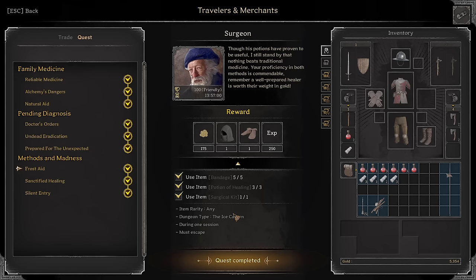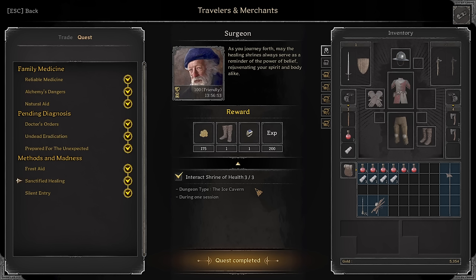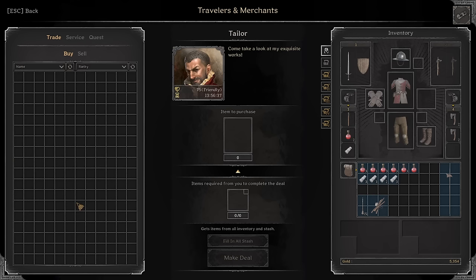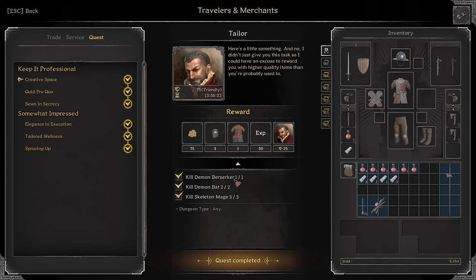Frost Aid: Use Bandage, Healing Pots, Surge Kits in Ice Caves. Sacrifice Healing: Interact with three Shrines of Health in Ice Caves during one session — just run around and find them. There are a few guaranteed ones but most Shrines are RNG; it can be a Res Shrine, Health Shrine, or whatever. Just run around and see if you find three — not that hard. Silent Entry: Interact with a gold chest on any map — just take a lockpick, run around for high rarity chests, and loot them. Easy.